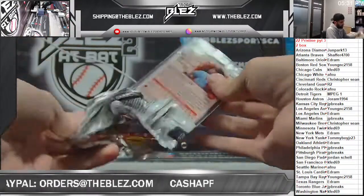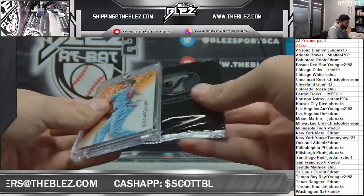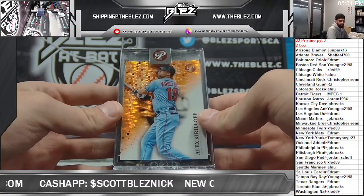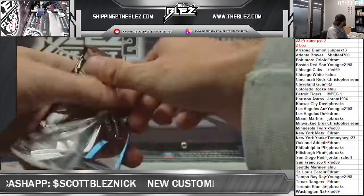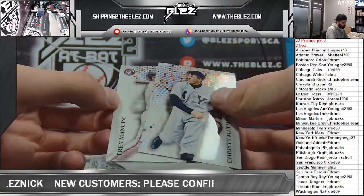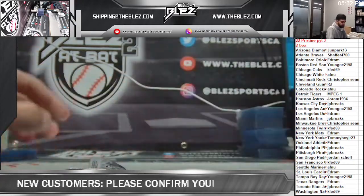Last encased is an orange numbered to 25 for the Twins — Alex Kirilloff. Kevin crushes. Refractors are Christy Mathewson and Trey Mancini.